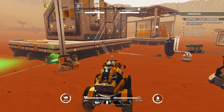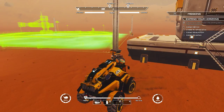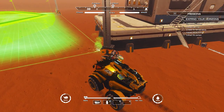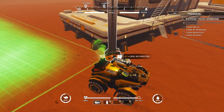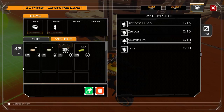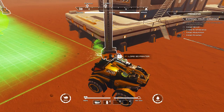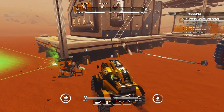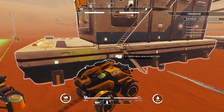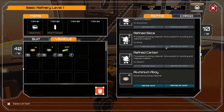Alright, let's have a spin a doodle. I should probably load the 3D printer. Well, that filled it up — the pure aluminium filled that up. We need carbon, iron and refined silica. Oh nice, we can do refined silica — that's cool.